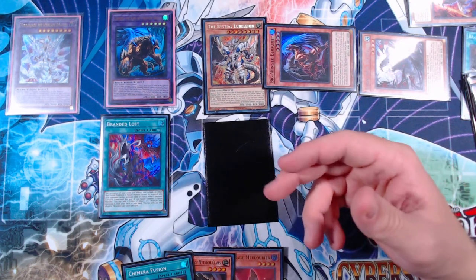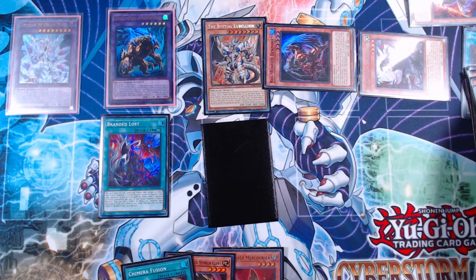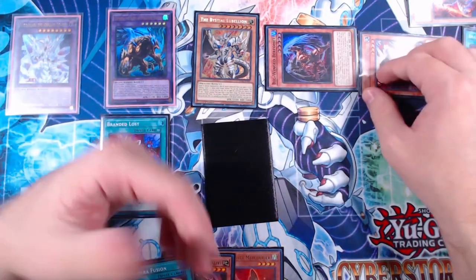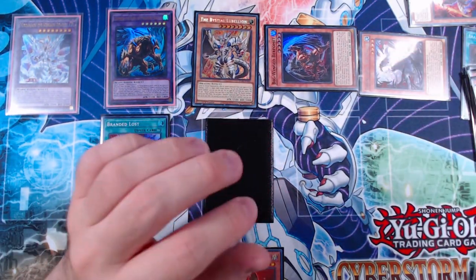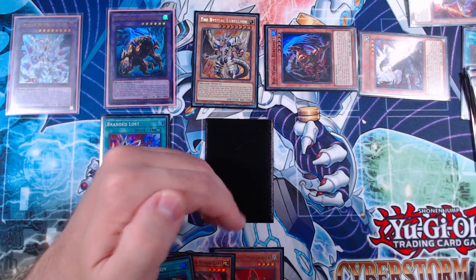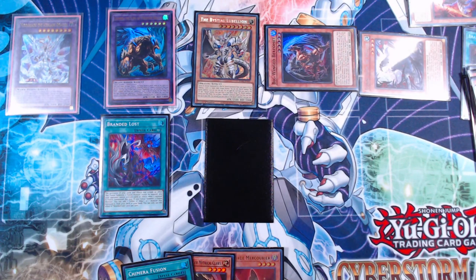This combo is slightly better than the previous line because we have access to Branded Opening on our own turn rather than our opponent's, and we're thinning our deck out a bit more. We have access to Mirror Jade multiple times thanks to Guiding Quem. That is the end of the four combos — now let's jump into some test hands to show the full potential of this deck.